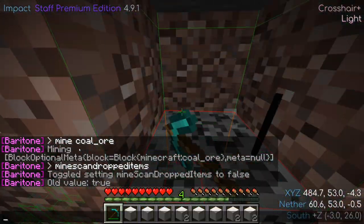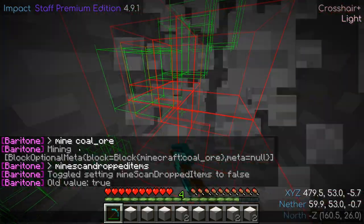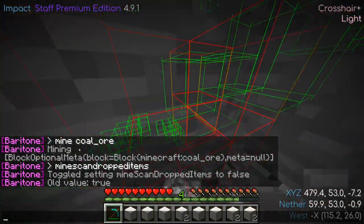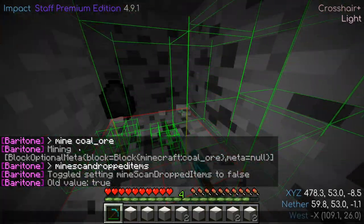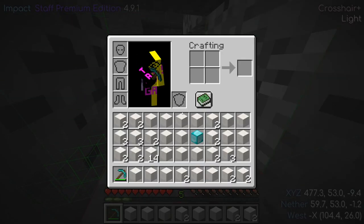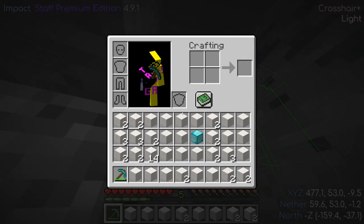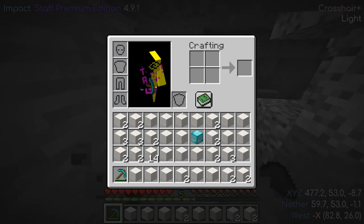Mine scan dropped items is a setting that affects whether Baritone looks at items on the ground as targets to path to during mining. This is on by default so that Baritone picks up valuables like diamonds. Toggling this off is desirable if you don't want Baritone to stop mining when its inventory is full, such as when grinding quartz ore or coal for XP. As you can see, my inventory is full yet Baritone continues to mine.